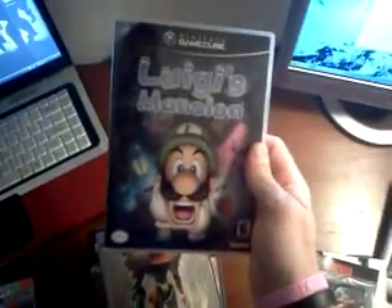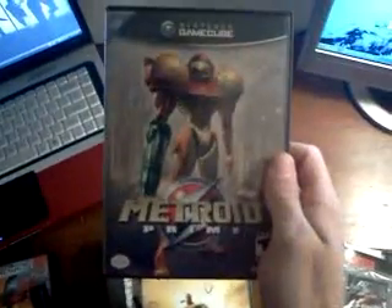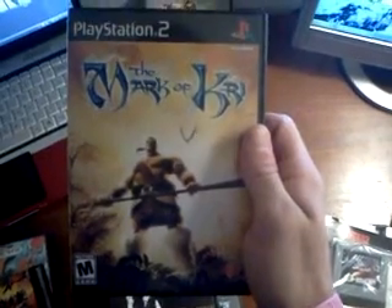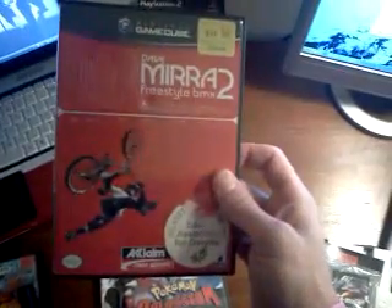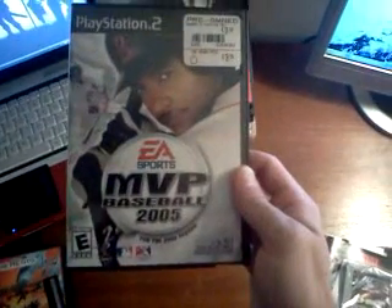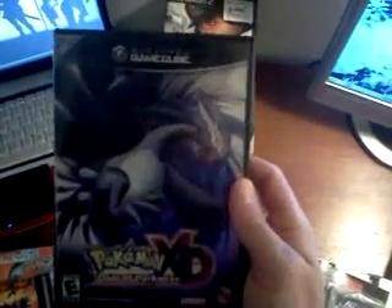Luigi's Mansion — complete. Metroid Prime — missing the manual. PlayStation 2: The Mark of Kri — missing the manual, looks like a cool game but I don't have a PS2. Max Payne — complete, really nice condition. Dave Mirra Freestyle BMX 2 — there's some scratches on the disc but it works just fine. Pokemon Colosseum — missing the manual. EA Sports MVP Baseball 2005 — missing the manual. And Pokemon XD Gale of Darkness — really cool cover art, really nice shape, but missing the manual.